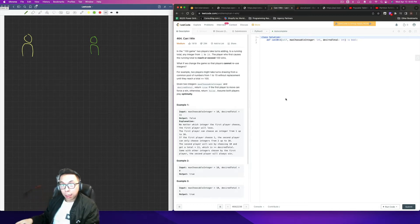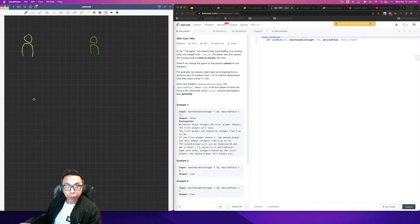The top part is really there to just confuse you. What you really want to pay attention to is the max choosable integer and desired total. Let's represent this graphically, because it really helps to visualize things.